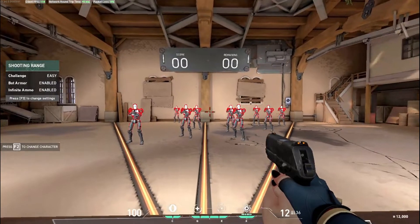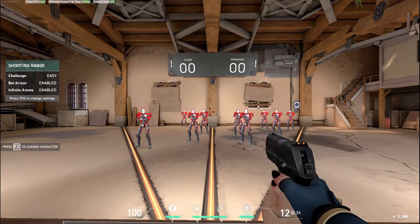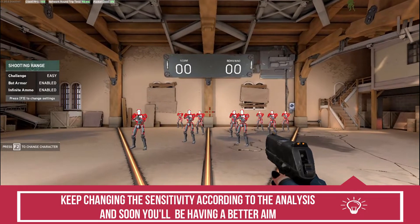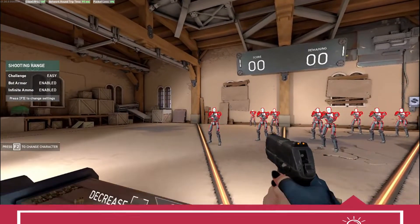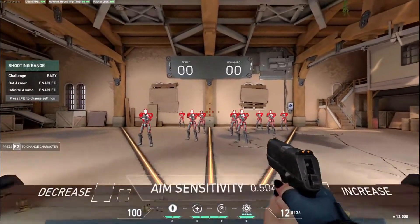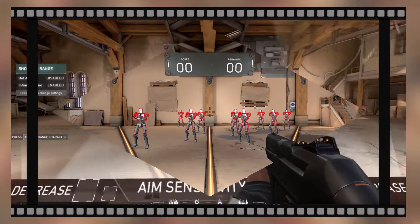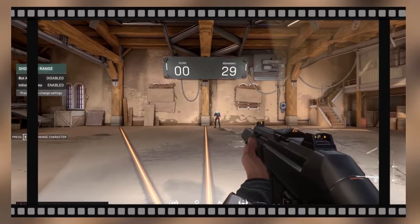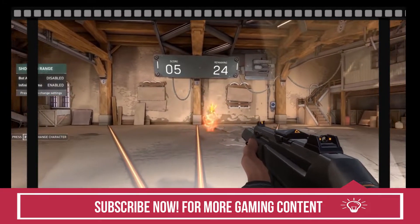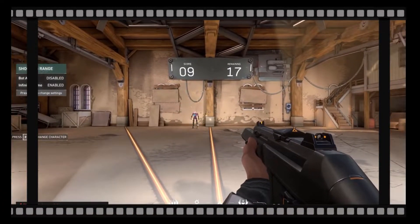Since no one can find a perfect sensitivity with the help of one bot only, you have to shoot every bot and analyze all your misses. If most of your misses were because of under-aiming, increase your sensitivity and try again. If most of your misses were because of over-aiming, decrease your sensitivity and keep trying. Once you've found a sensitivity that feels good enough, start practice mode from easy level, aim for the head, then move to medium, then hard — and gradually your sensitivity and aiming will improve.